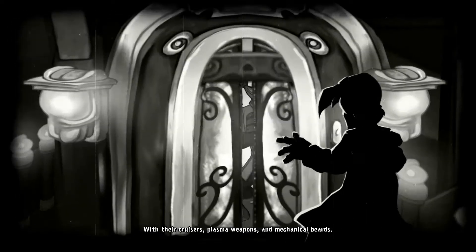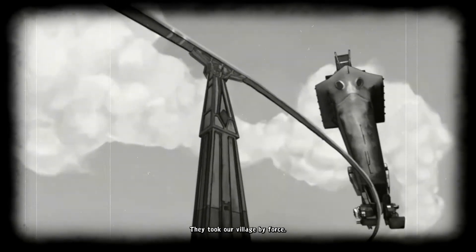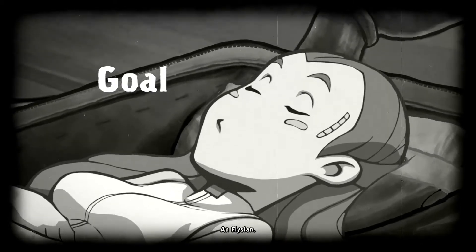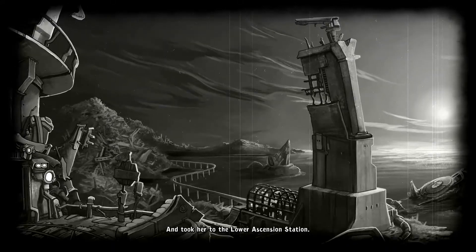They came out of nowhere. With their cruisers, plasma weapons, and mechanical beards. Organized. They took our village by force. They left nothing behind but tears and devastation. They were looking for gold. And Elysian — the girl that fell from the sky. And only one person was prepared to save her. He woke her up, contacted her fiancee, and took her to the lower Ascension Station, only to learn the shocking truth once he got there.